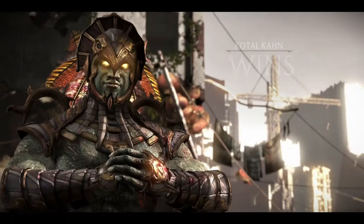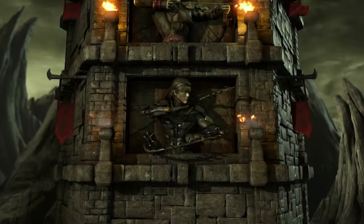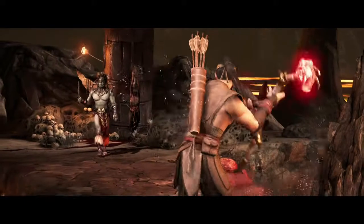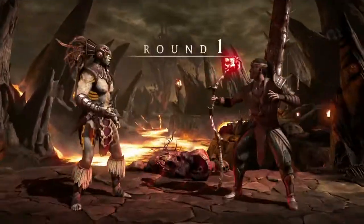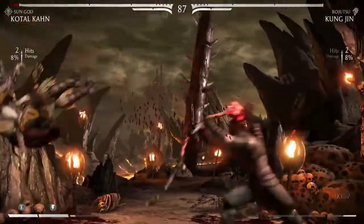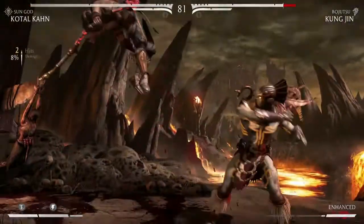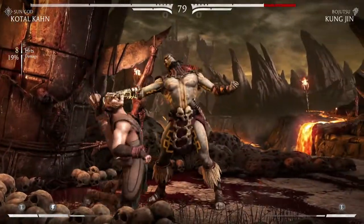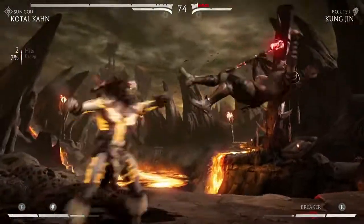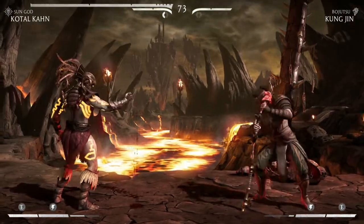He gives hugs as his fatality — that's the one I use. I'd use brutalities, but I haven't unlocked any of his other brutalities. Unfortunately in the crypt you don't get to choose what you unlock — you just have to unlock stuff and hope it's useful. I don't think I've unlocked a single thing for any of the characters I've used so far. It's not really hard timing, but there is a height requirement — they've gotta be around shoulder level.